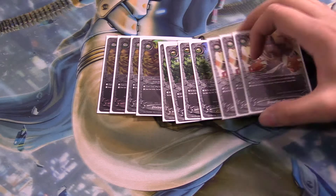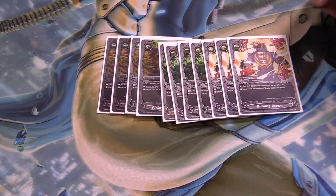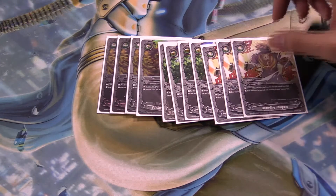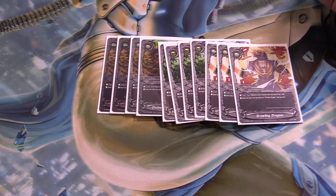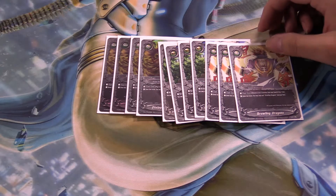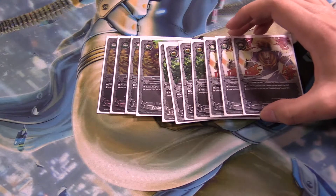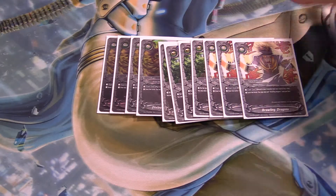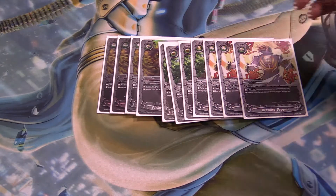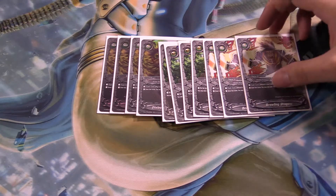An odd choice some people might say: 3 copies of Rolling Dragons. Just discard and pay a life, draw 2. It works for this deck because I want to set up for the final Dualseeker God Eclipse. Sometimes I have dead cards in my hand — if I already have Spartan on the field and I have another Spartan in my hand, I usually get rid of that card.